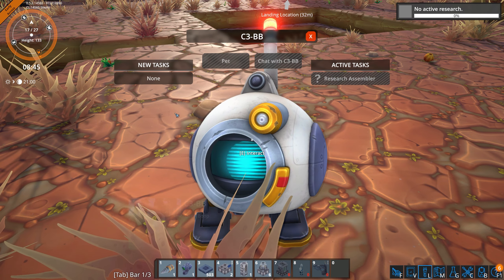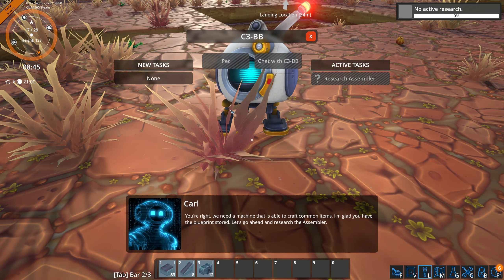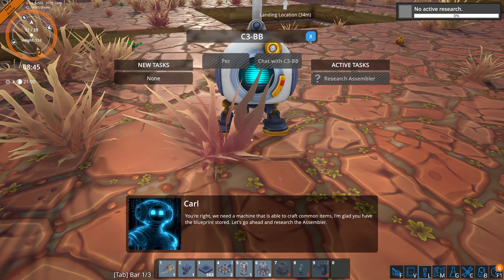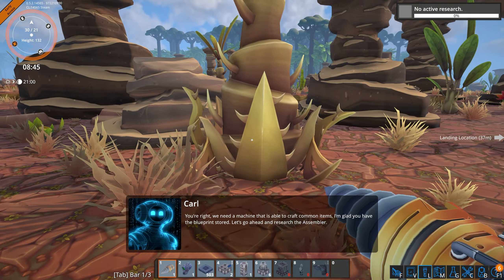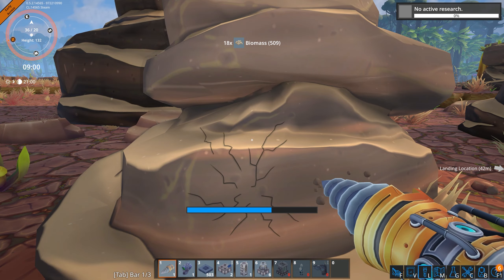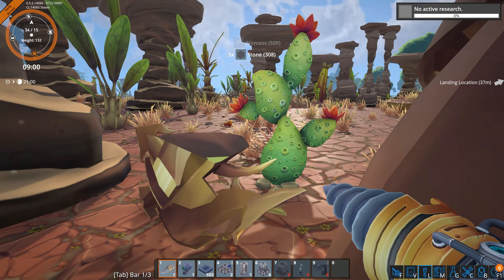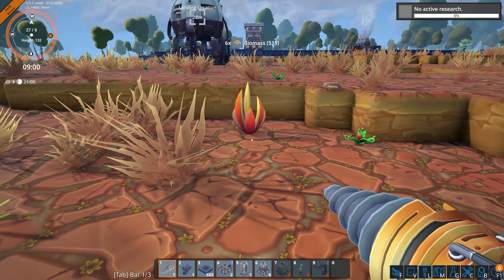Research assembler. We need a machine that is able to craft common items. I'm glad you have the blueprint stored. Let's go ahead and research the assembler. We've got to research the assembler — that sounds like a good idea.